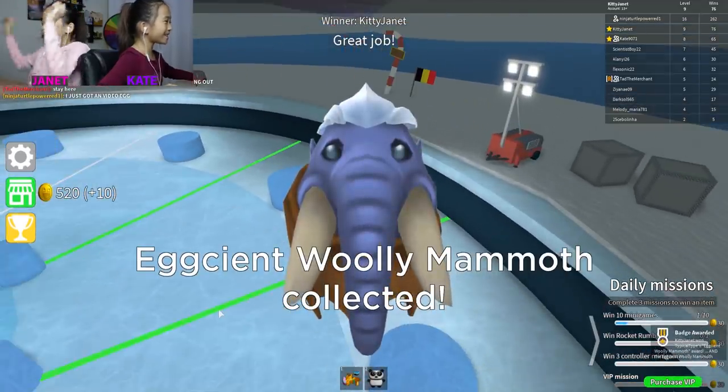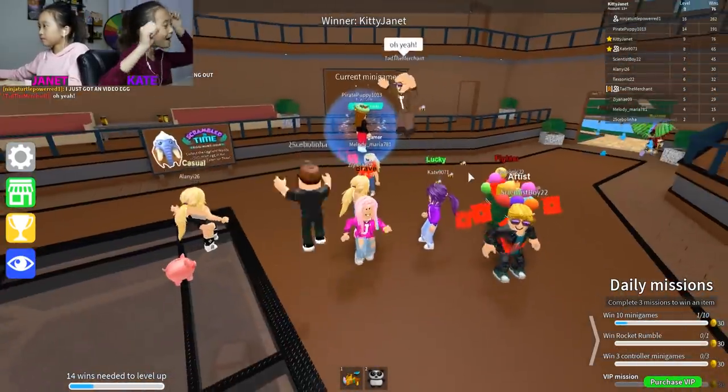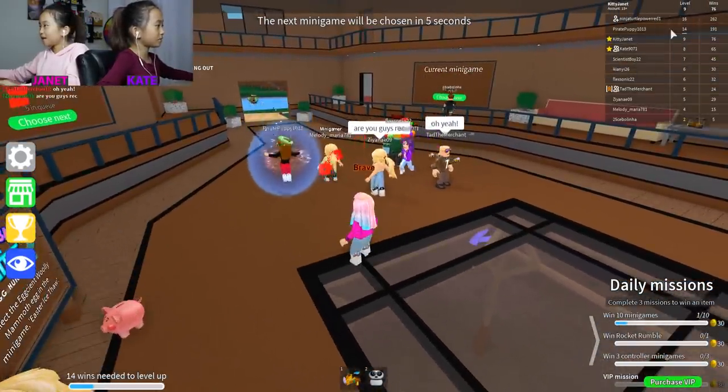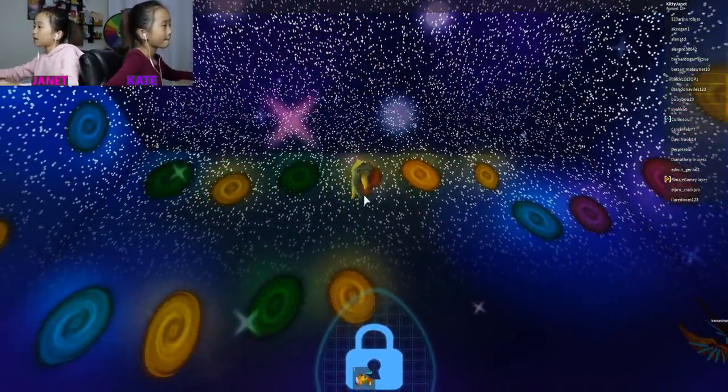Yay! It's this Egg Fish and Wooly Mammoths collected! Let's go back to the lobby. I have six eggs, and that's my sixth egg — the Wooly Mammoth. Looks cute.